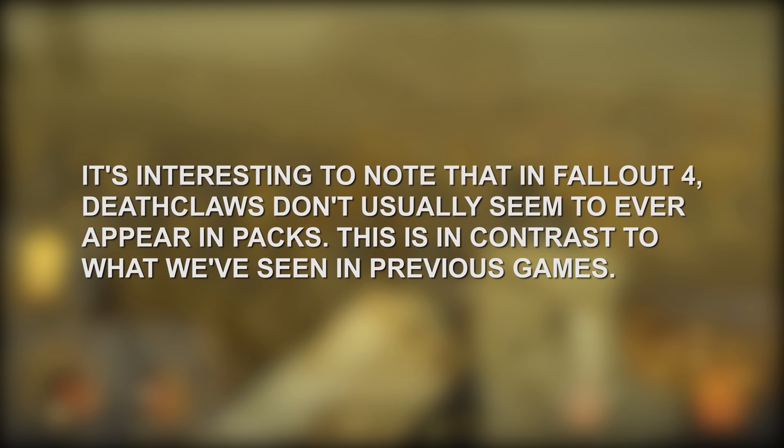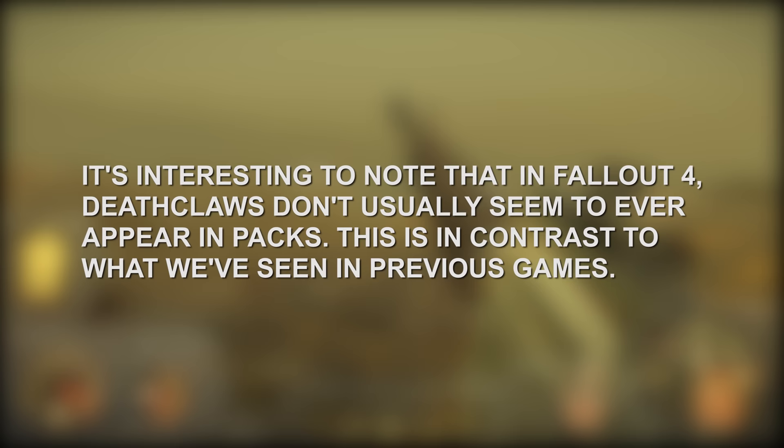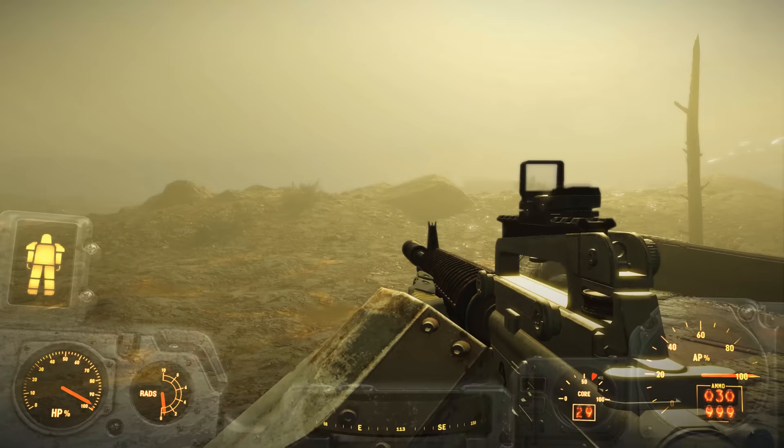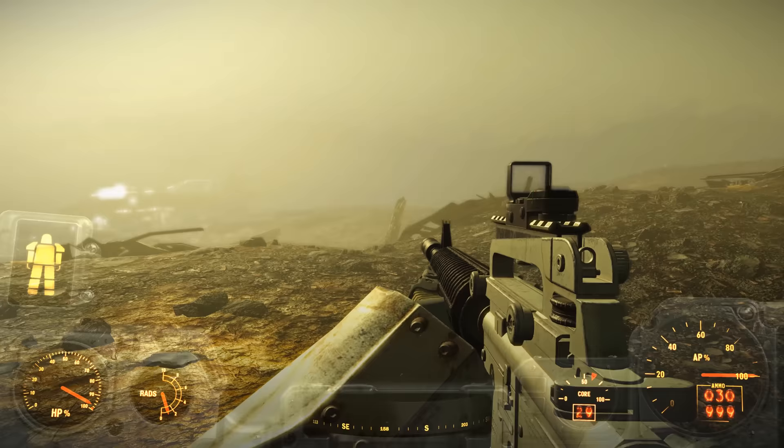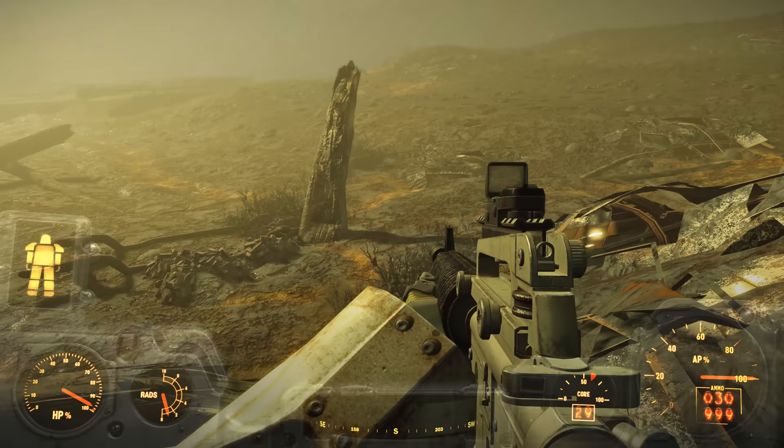Interestingly, Deathclaws appear to be more isolated in Fallout 4 and don't travel in these types of packs. A great example is at the very beginning of the game where you encounter the Deathclaw at Concord. You can also encounter Deathclaws in the Glowing Sea, and you will rarely, if ever, find yourself fighting more than just one. There are locations in the Glowing Sea where you can fight a few Deathclaws in close proximity, however for the most part, Deathclaws tend to be restricted to one-on-one confrontations.